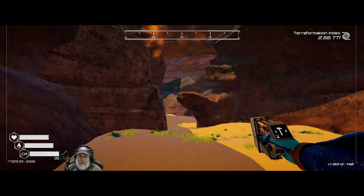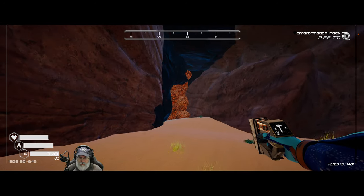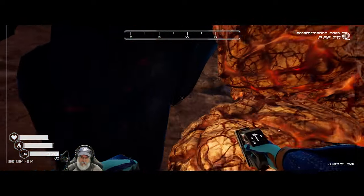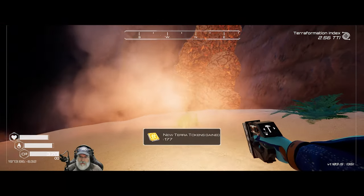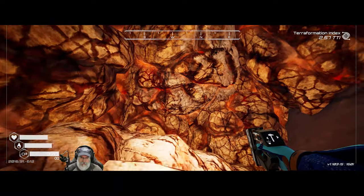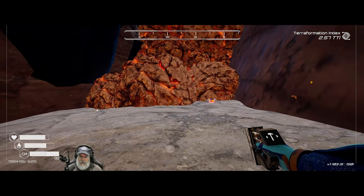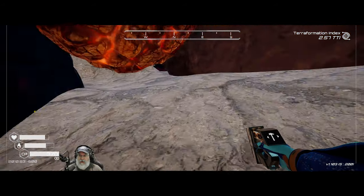So I was told in the comments that the new procedural wrecks are hidden behind these places we have to blow up. Didn't we — wait a minute, did we not blow this up last time? What the hell. Oh it's even got a countdown, that's cool. It's a very black rock.